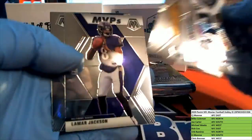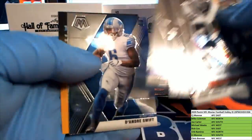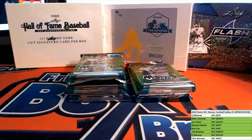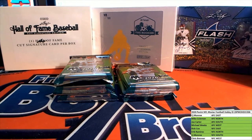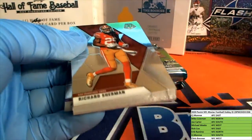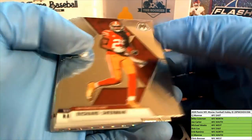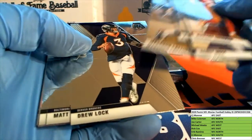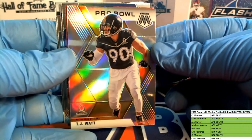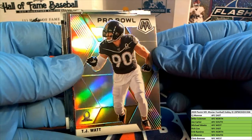Stairmaster rugs. Okay, nice Deandre rookie, nice. All right guys, still going strong in Mosaic Hobby Division Break. Nice Richard Sherman right there. Oh man, nice TJ Pro Bowl silver. All right, for the Steelers - that's the AFC North, Mike C.